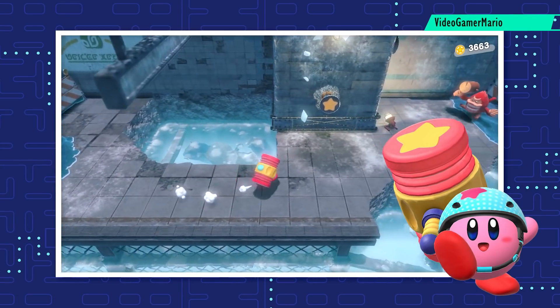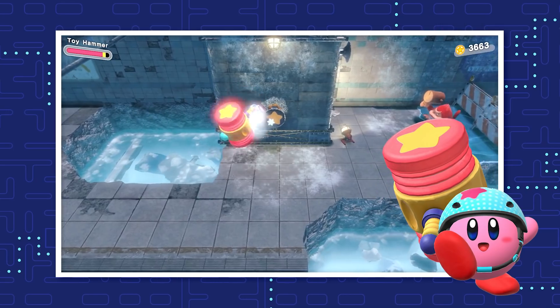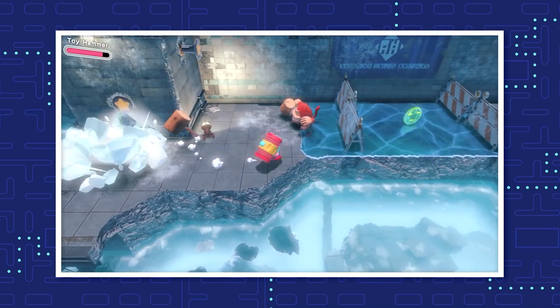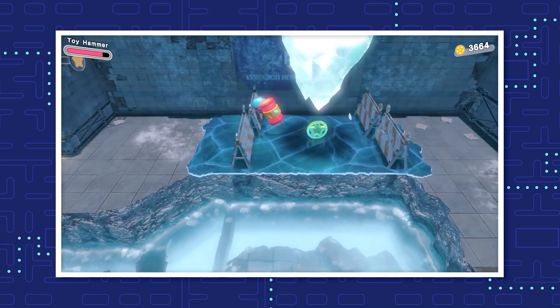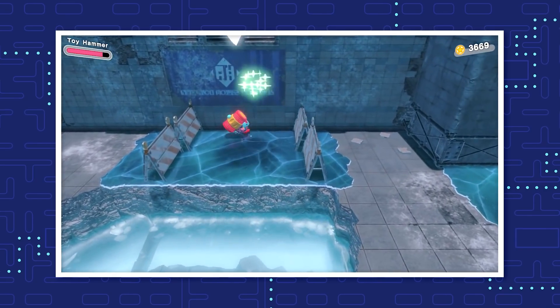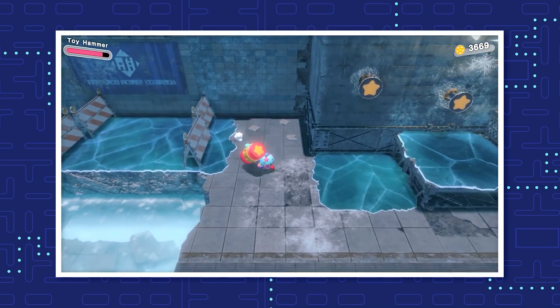You can get the Toy Hammer blueprint by watering all the flowers in Stage 3, Level 1, Welcome to Wondaria. The Toy Hammer is bigger than the regular one and deals a bit more damage. It is also lighter than its basic counterpart, allowing Kirby to smash his hammer several times in a row.